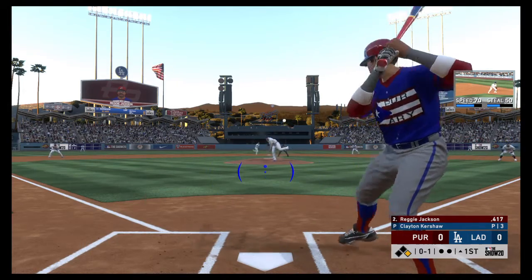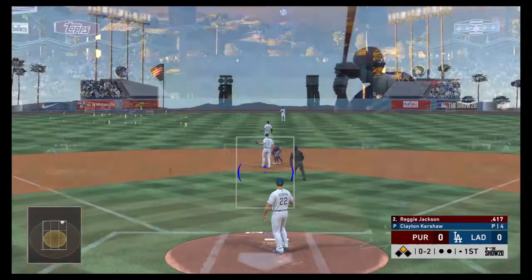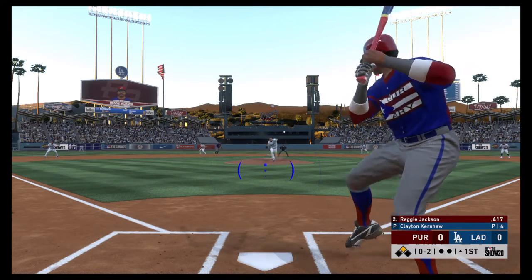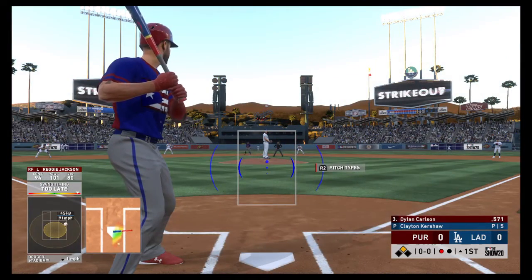Nice set by Kershaw, now the pitch. He swings and misses, throw down. And it skips in as he steals the bag easily. On its way the 0-2 pitch. Now the fastball is right by him as he swings and misses for the first out of the inning.